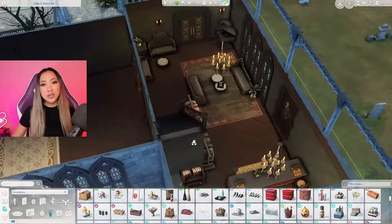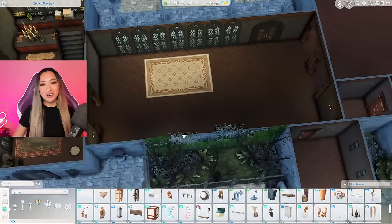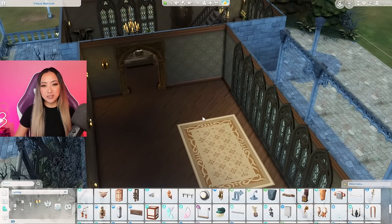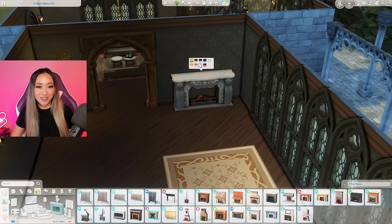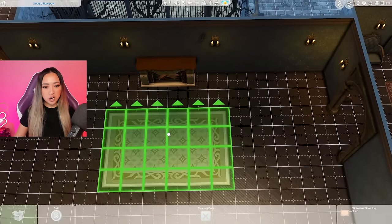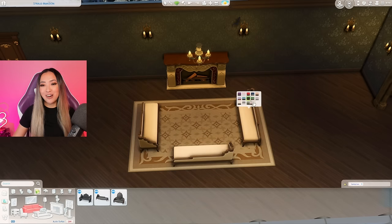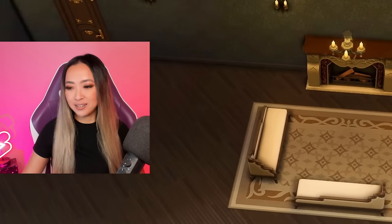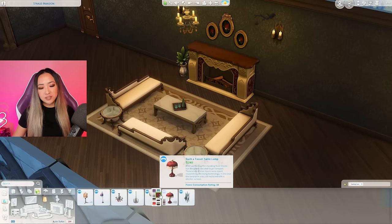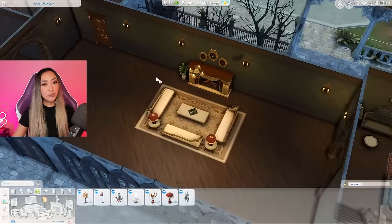Moving on to the great hall — I started with a fireplace, moving it to the main wall for more room. I went in with more seating from the Vampires pack, a marble coffee table from Vintage Glamour that fits the vampire vibe, and some ornate Vampires lamps to finish off the seating area.